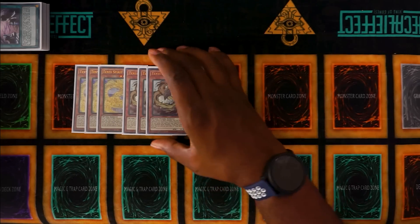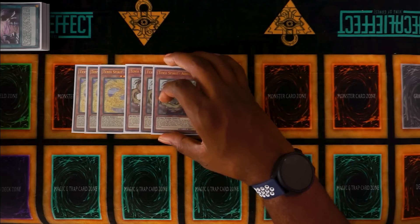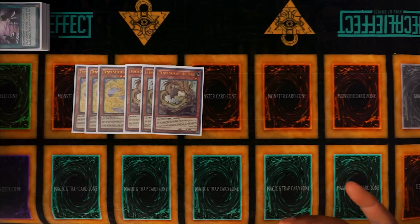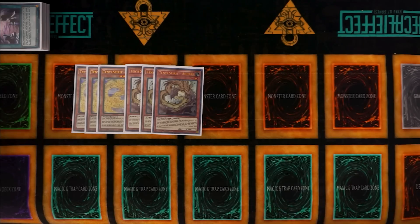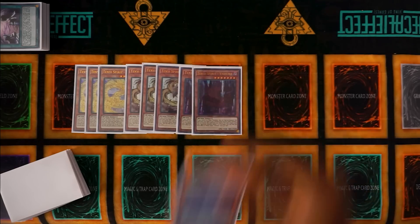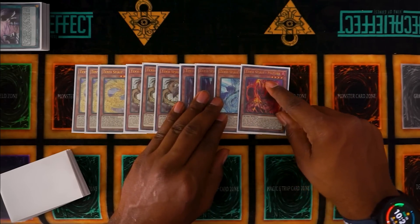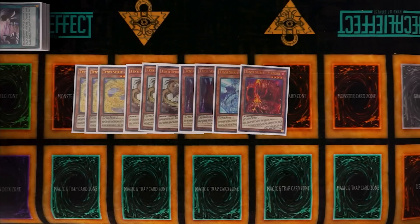One thing that's a little different from this profile is that we're playing a bigger Tenyi engine to help supplement Dang Long. There are three copies of Ashina and three copies of Adora. If you open Ashina and Adora, you actually have full combo, which is amazing. More importantly, Adora is that level one Worm tuner monster that you'll be able to use to get into Dang Long, which is a level four monster.